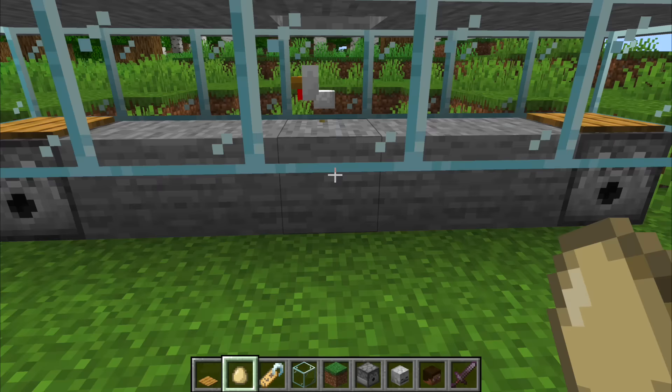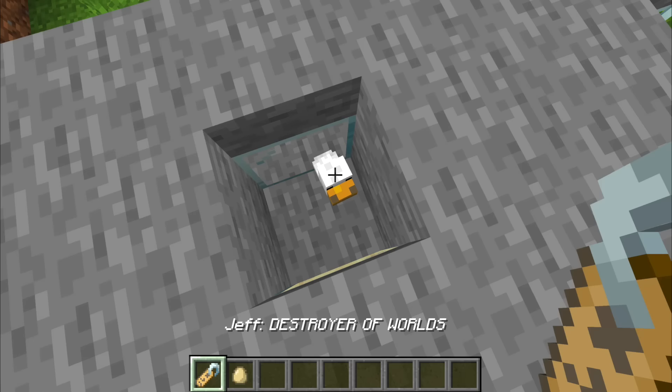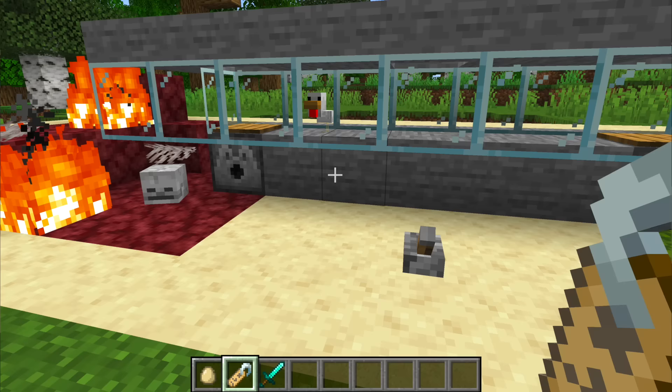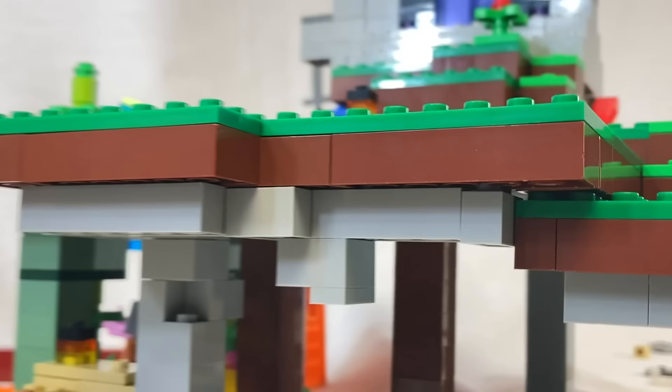I trapped this Minecraft chicken in between two pressure plates. He's named Jeff — Destroyer of Worlds, by the way — and our life is literally in Jeff's wings. If Jeff chooses death, the set gets destroyed. But if he chooses life, we keep the set and add it to our expanding Lego Minecraft world.